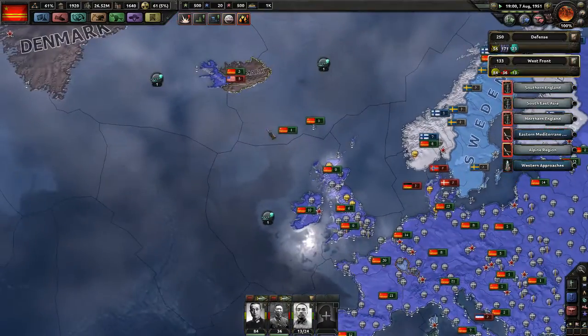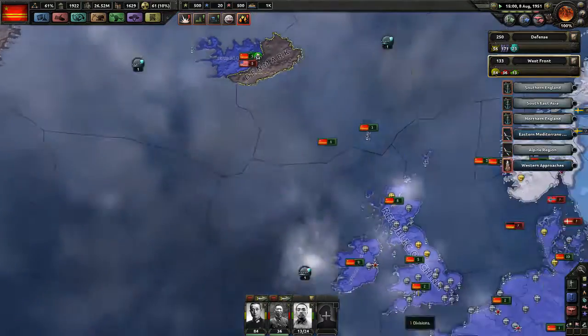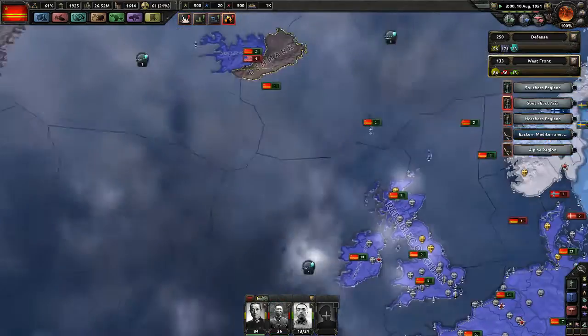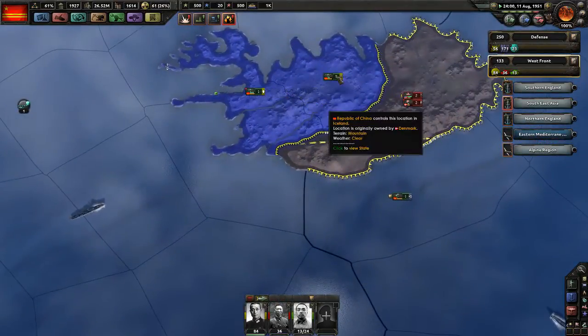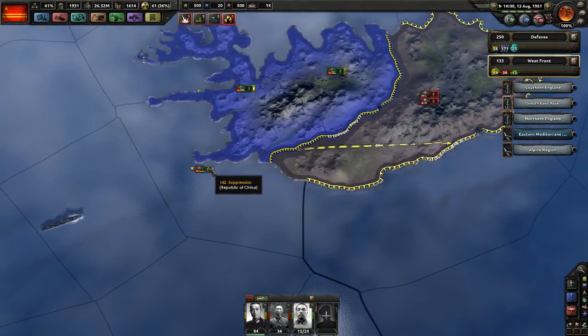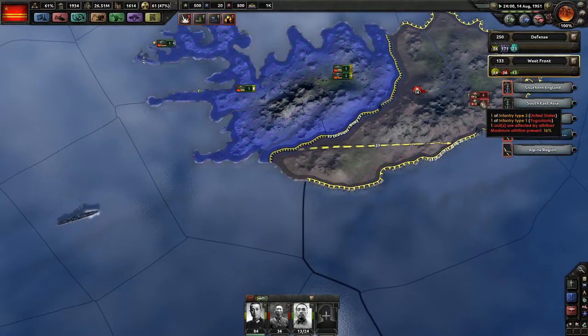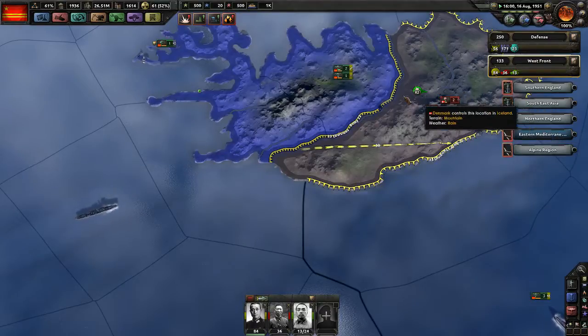We're still losing some units over here; they must be coming from somewhere. Possibly carriers launching fighters and bombers up here. It's not working out with only three troops but we are advancing. Military police is moving in, which will help. These units don't have any supply so eventually we will get there.